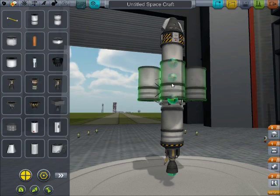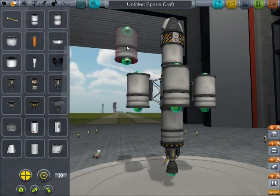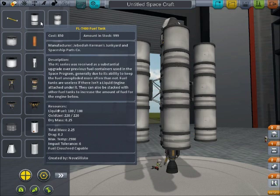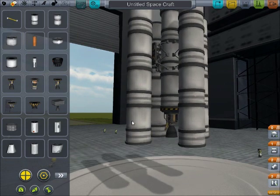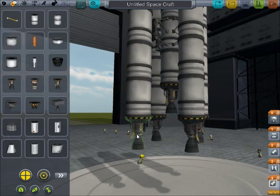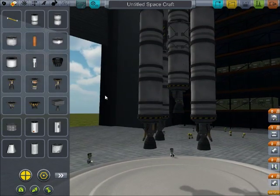Then we're going to add more fuel on here, just like this. This isn't going to be a great rocket — this is just going to be a very basic tutorial, and it should get you up into space, hopefully. If it doesn't, I will feel bad that I wasted your time.